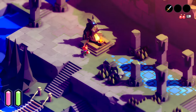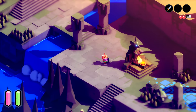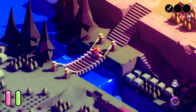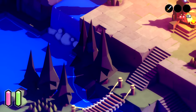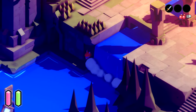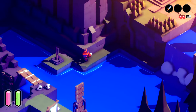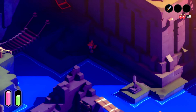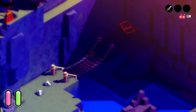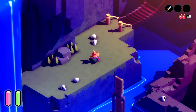Hey guys, duffking56 here back to continue my let's play of Tunic. Welcome back! If you remember last time, we actually accomplished quite a bit. We were able to get the shield, we did a lot more exploring, and we were able to ring the east bell. There's lots of stuff to explore, but we kind of got walled off by the turrets, so my hopes this time are that I can do better and find more stuff.